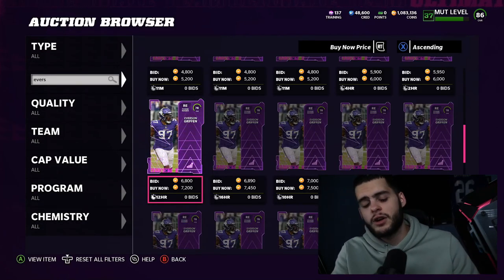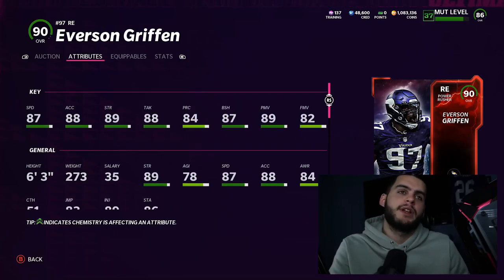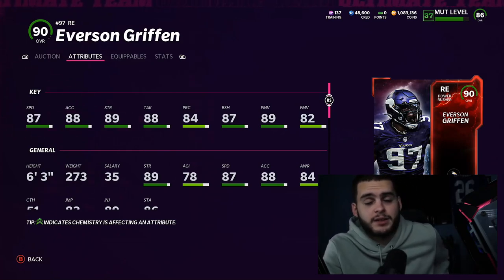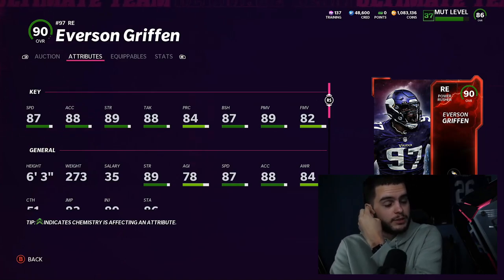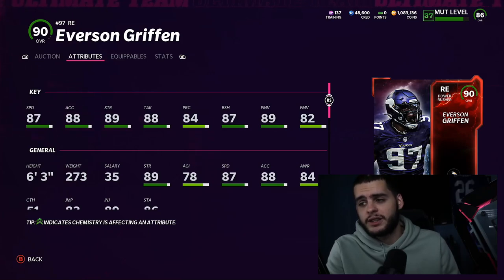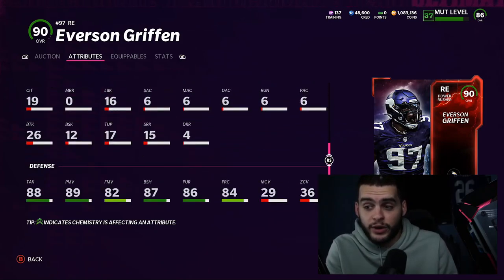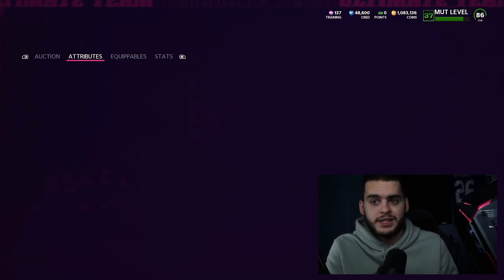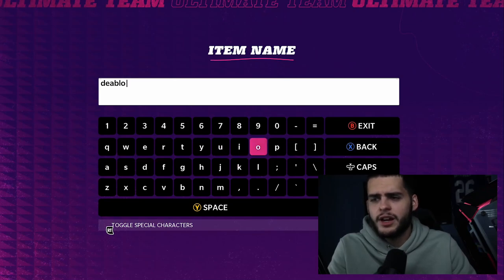Next at number seven is Everson Griffin — a free card, so you don't have to pay for him. Go into your Most Feared solos right now; there are plenty of opportunities to get a free 90 overall Most Feared. Everson Griffin is similar to Montez Sweat but better: 87 speed, 80 acceleration, 89 strength, 88 tackle, 84 play recognition, 87 block shed, 89 power move, and a 92 finesse move. Powered up he hits the 90 power move threshold, gets strength above 90, speed to 88, and 89 acceleration. He's six foot three — absolutely a great free card. These two guys could lock up your end spots for a while.